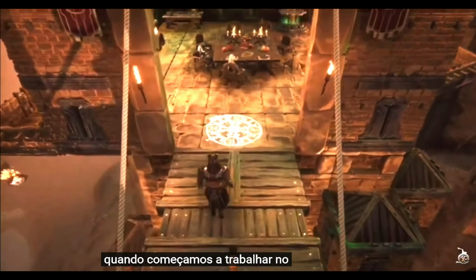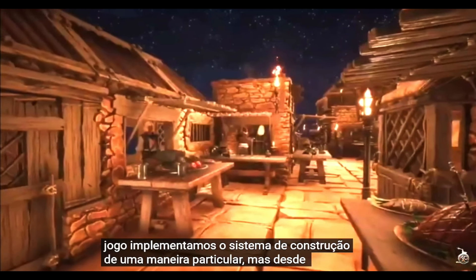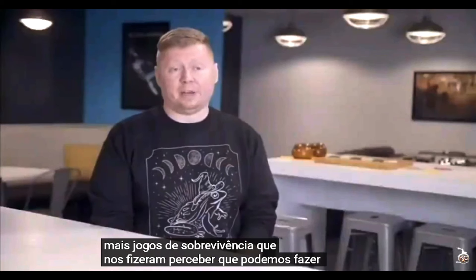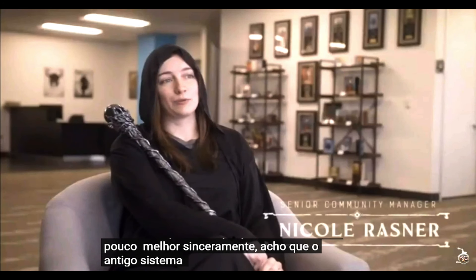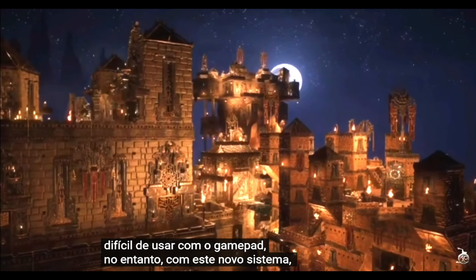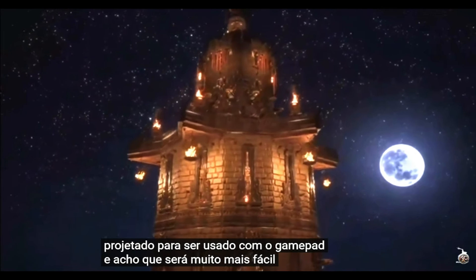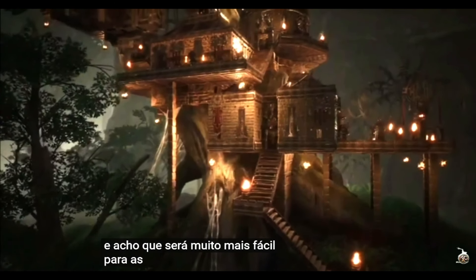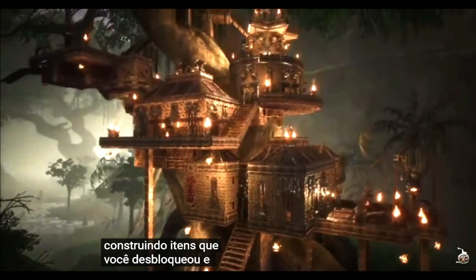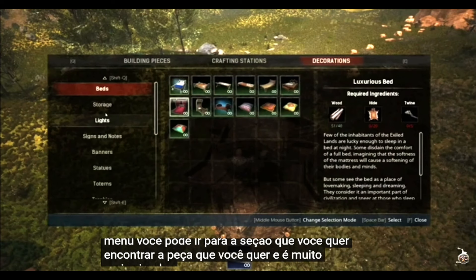When we first started working on the game, we implemented the building system in a particular way. But since then, more survival games have come out that made us realize we can do better. The old building system was a little difficult to use with a gamepad. With this new system, it's designed to be used with the gamepad and will be much easier for people. It takes all the crafting recipes and building items you've unlocked and puts them all in one menu — go to the section you want, find the piece you want, and it's a lot simpler.